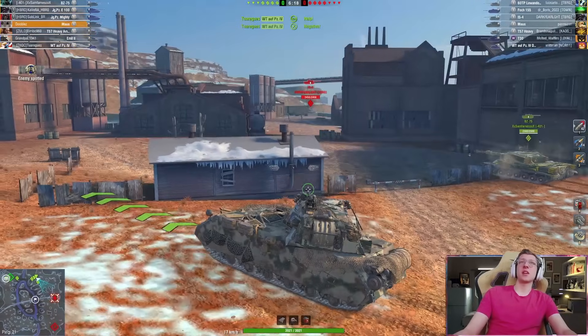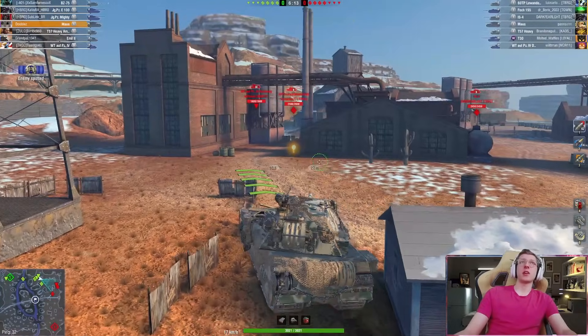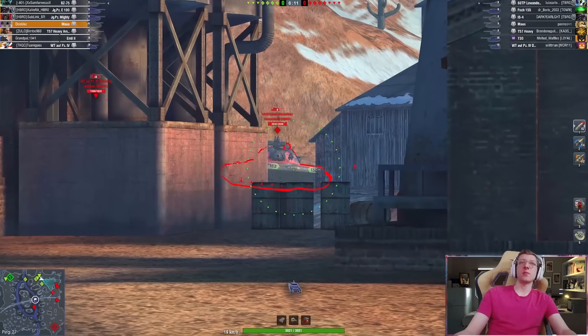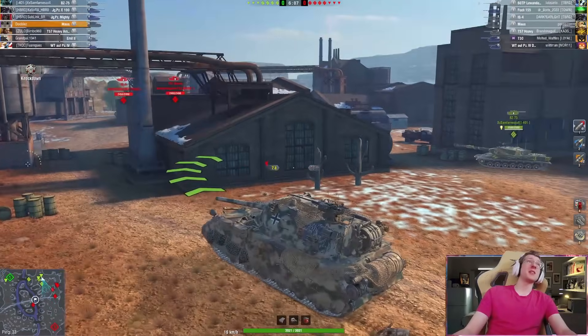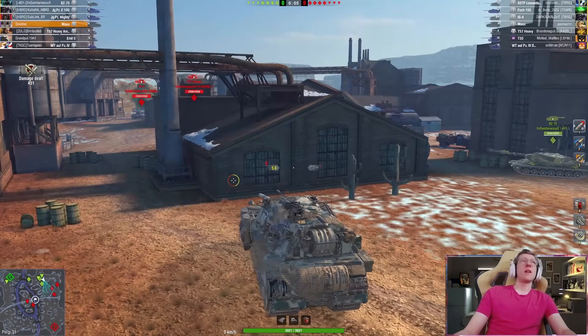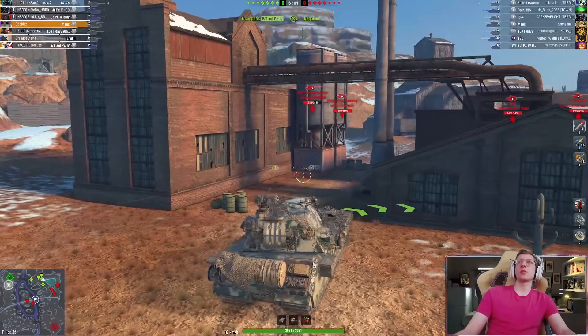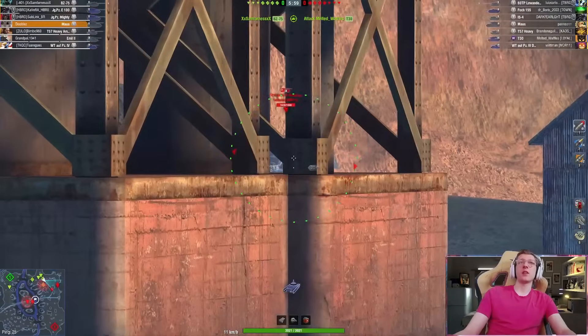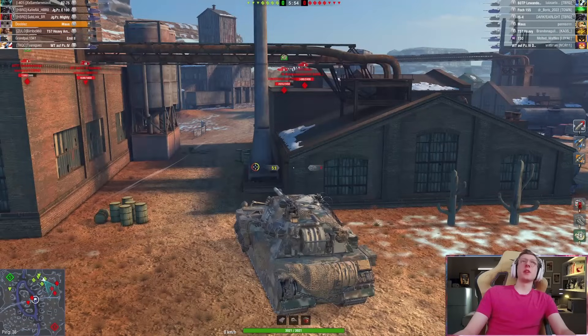There's the enemy IS-4, so we did get our guess correct. We got the Waffenträger Panzer IV and the 60TP. That was a lucky shot — I can tell because I know how this gun works. The IS-4 gets a shell into my teammate. I was really hoping that would hit. Reloading. The Maus does have alright DPM, which means you can get shells into your opponents pretty quickly.